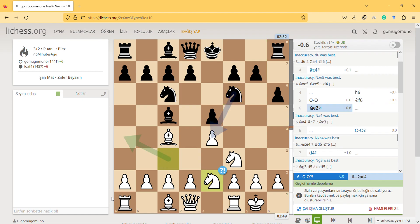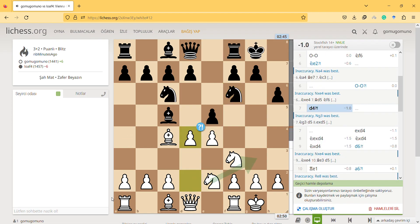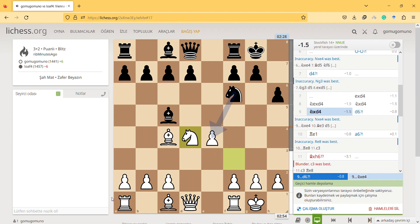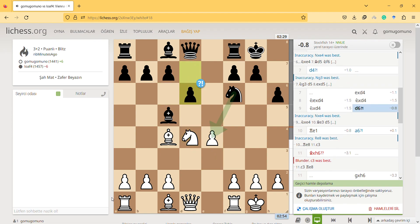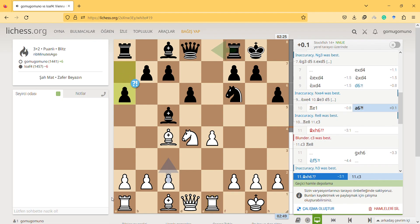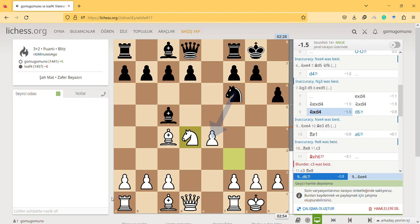I've never seen anyone play like this professionally. Then d4, takes, takes, takes, takes, takes — e6. The e6 move seems inaccurate, and rook e1 follows because d6 is also an inaccurate move.